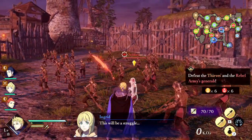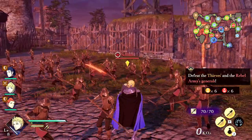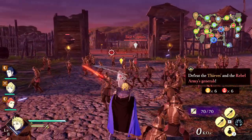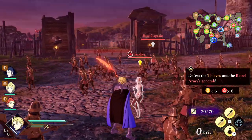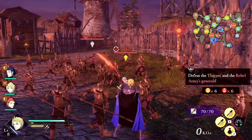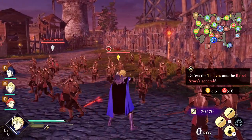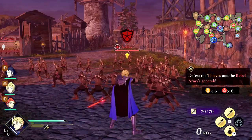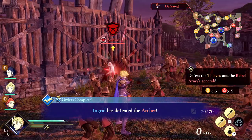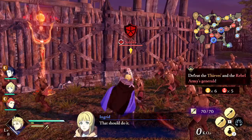First up, guarding. You can guard with ZL and you can move while guarding. Guarding was a bit awkward at first but it appears you can mostly guard forever and take zero damage, though your guard does break after enough hits. One major thing to watch out for are red colored attacks — you can guard these but you will take damage and they have a higher chance of breaking your guard. There is a perfect guard mechanic for guarding right before an enemy attack hits you, which will stun enemies and reveal the stun gauge on named enemies.